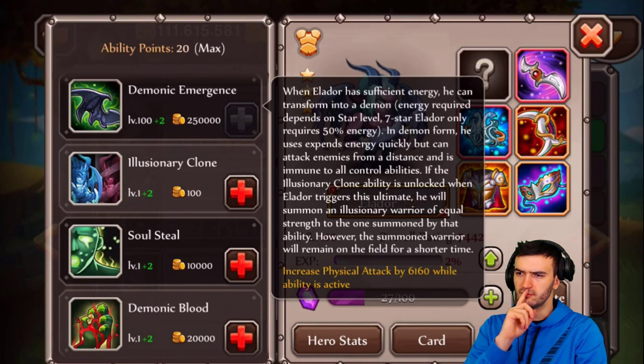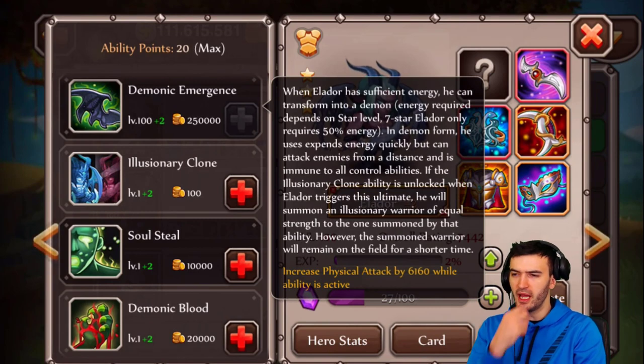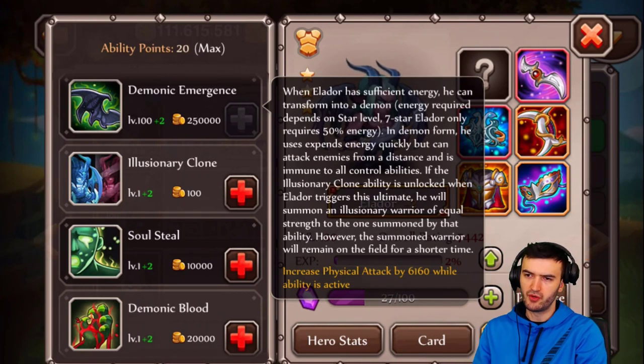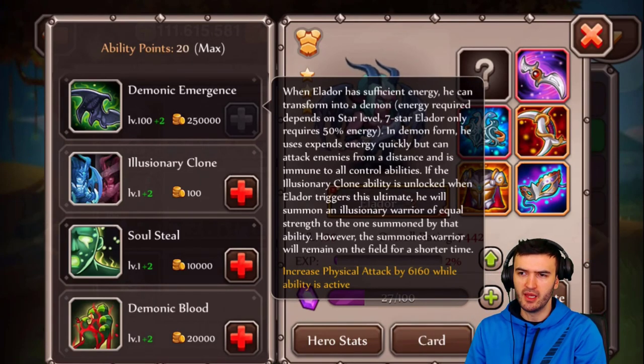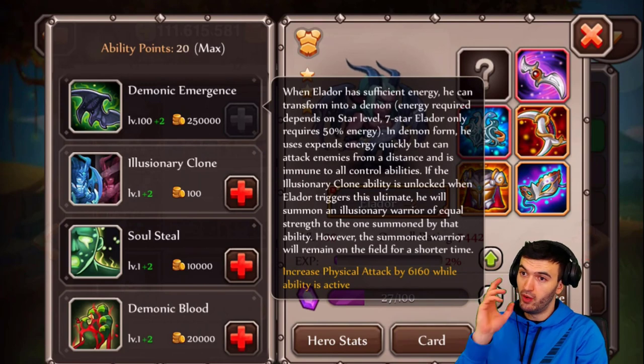If the Illusionary Clone ability is unlocked, when Eldor triggers his ultimate he will summon an illusionary warrior of equal strength to the one summoned by the ability. So there are essentially going to be two of them on the battlefield. The warrior will remain in the field for a short time — not forever — but still, whenever you use the ultimate you will summon another clone of this guy.